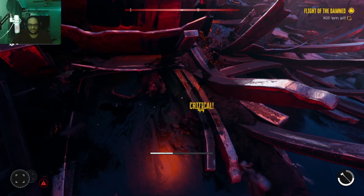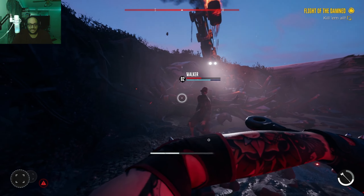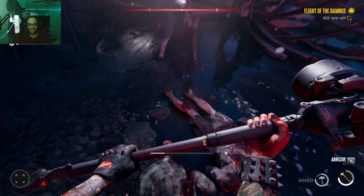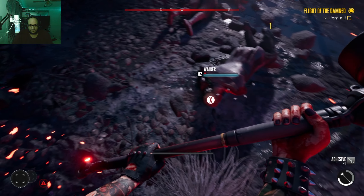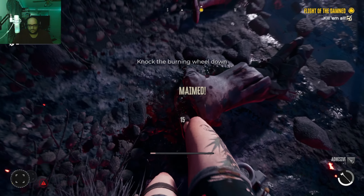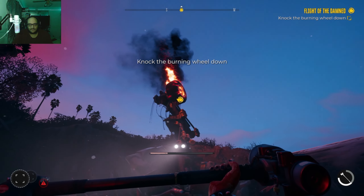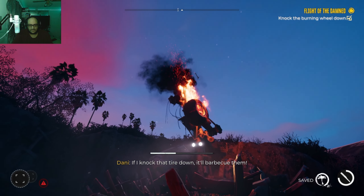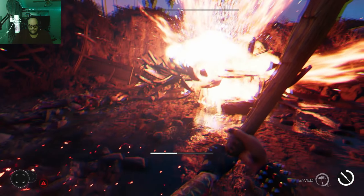The flesh system on these zombies is probably the most impressive thing. I'll say the flesh system on these zombies is even better than the flesh system in the Dead Space remake. Which is impressive — I didn't expect to say that so soon. Like, the way you just hit zombies and pretty much all of their skin falls off.